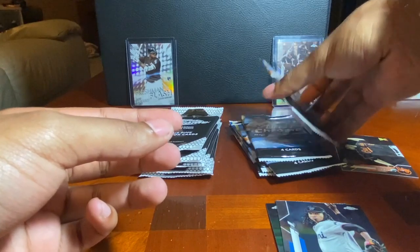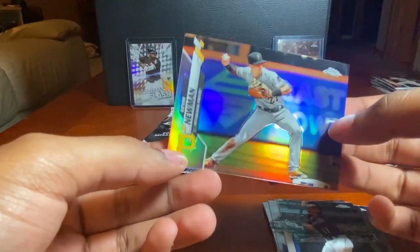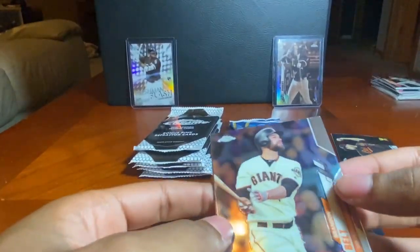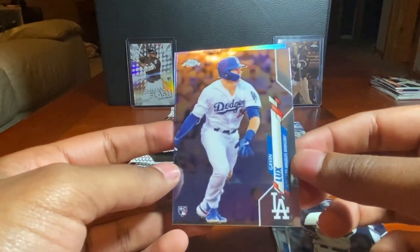Six packs left plus the five pinks. Max Kepler leadoff king, Cody Bellinger, Mitch Haniger, and a Kevin Newman refractor — kind of a dead pack, no rookie. Brandon Belt, Tony Gonsolin rookie, Gavin Lux rookie — second one of him — and a Carter Kieboom future stars. Luis Robert base rookie, finally pulled a second one!